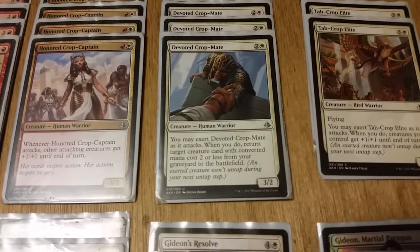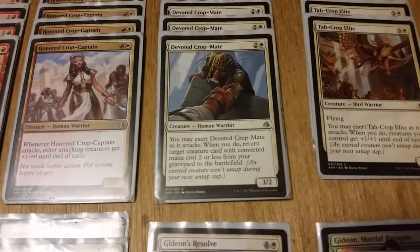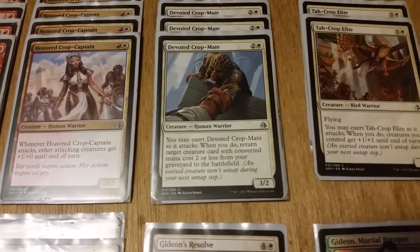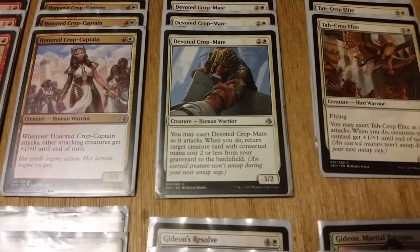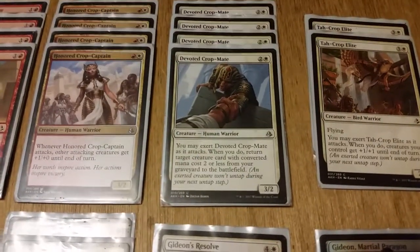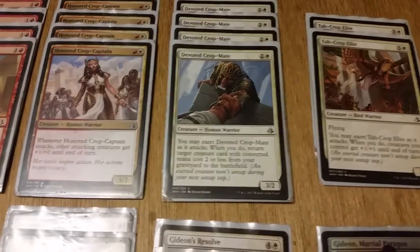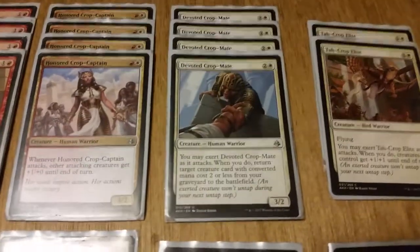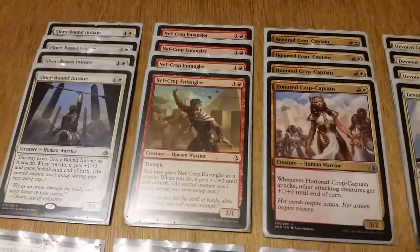Devoted Crop-Mate is one white, two colorless for a 3/2 Human Warrior. You may exert Devoted Crop-Mate as it attacks; when you do, return target creature with converted mana cost two or less from your graveyard to the battlefield. So when it exerts, you can bounce any creature with two or less mana back from your graveyard — and there are three different creatures in this deck with two or less mana, so he helps really well.